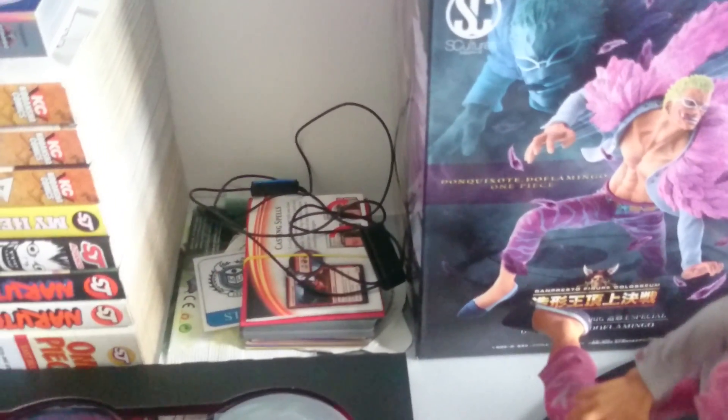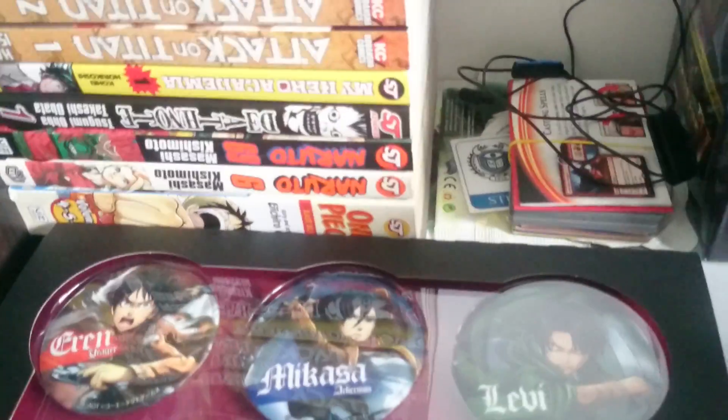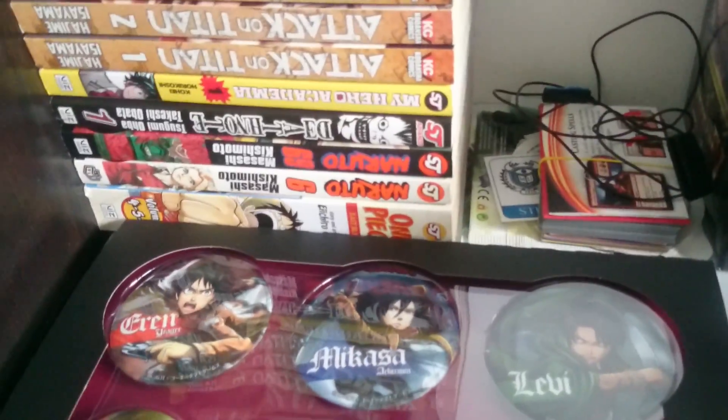These are the pin badges, as you can see. They're really nice. We have Eren, we have Mikasa, we have Levi, we have the Rogue Titan — also known as Eren's Titan, spoilers by the way — we have Mikasa and Levi again. And those are the pin badges. Then we have cautions regarding pin badges. Okay, that's helpful.